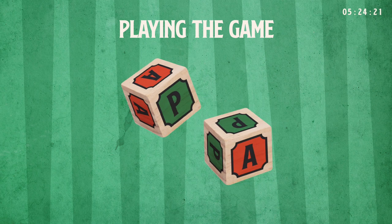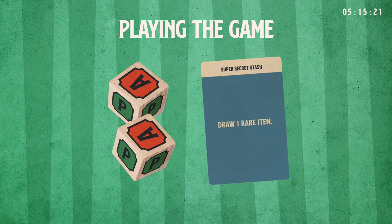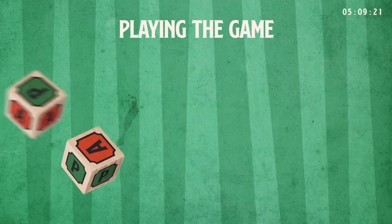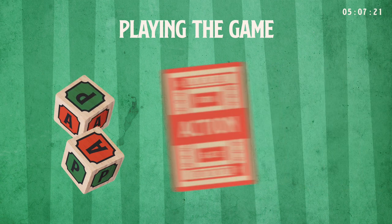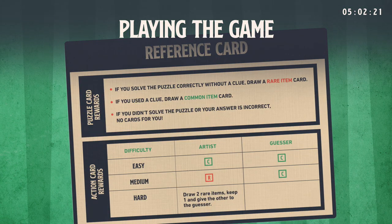Playing the game. Each turn begins with rolling both symbol dice and drawing the cards they specify. If you roll doubles, draw a lucky card. Complete it, then draw either an action card for double A, or a puzzle card for double P. If you roll an A and a P, you may choose either an action or a puzzle card. Do not draw a lucky card. Action and puzzle cards reward you with items when completed successfully.